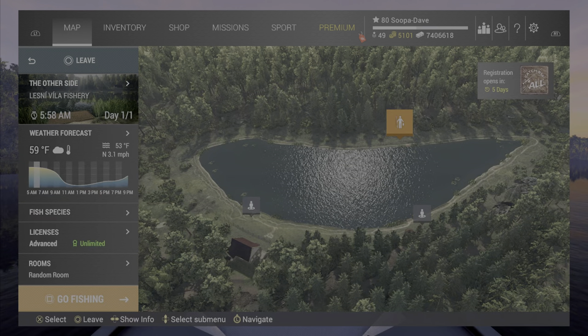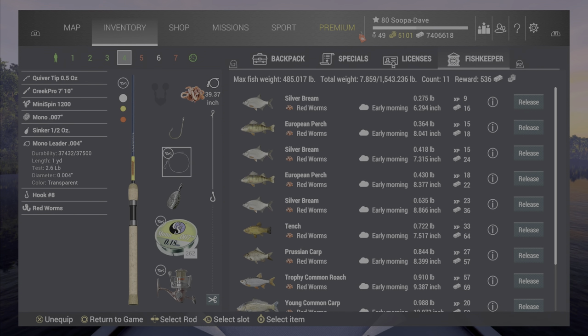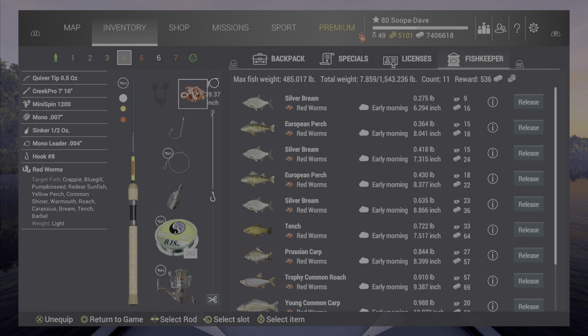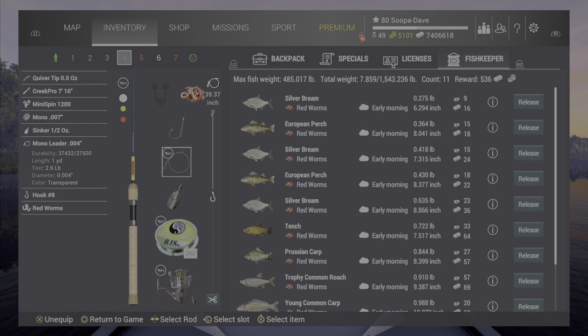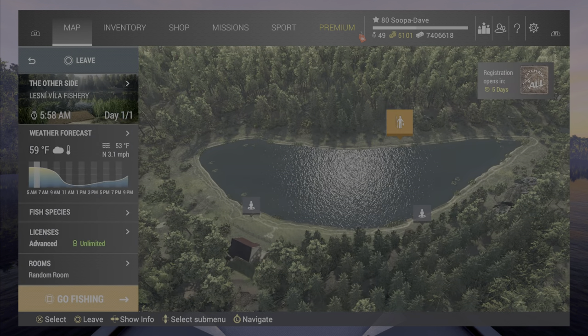Welcome back folks to Fishing Planet here at Lesney Villa Fishery for the trophy common roach. If you are low level you're only going to have red worms to use at first. Later on, caster maggots will work just fine as well, or any sort of maggot will work a little bit better. We're going to use a number eight hook — any bottom rod or feeder rod will work for this.